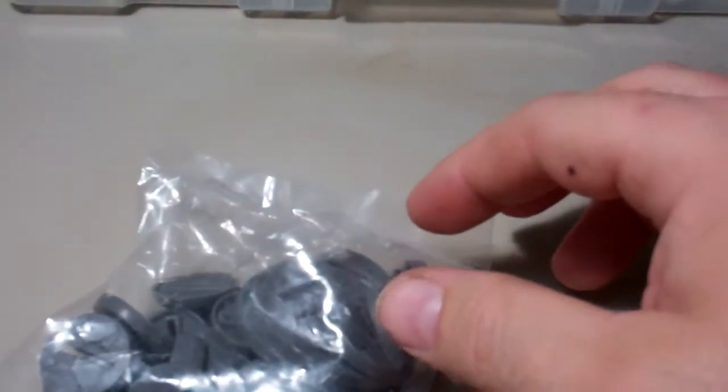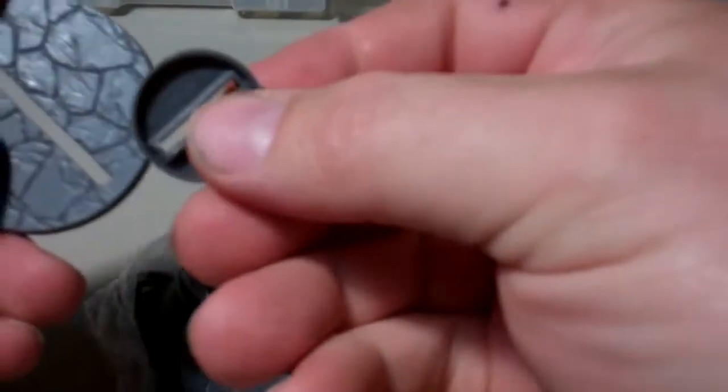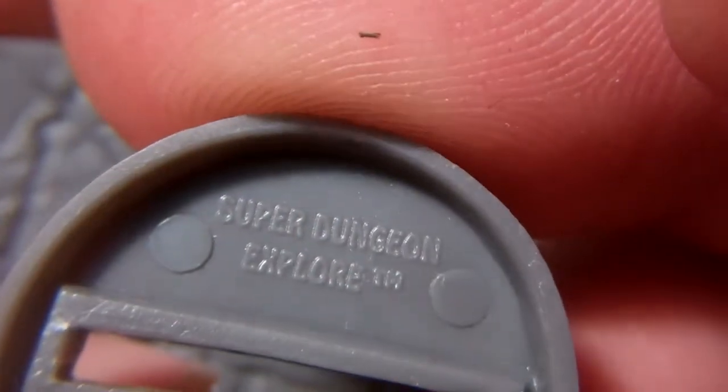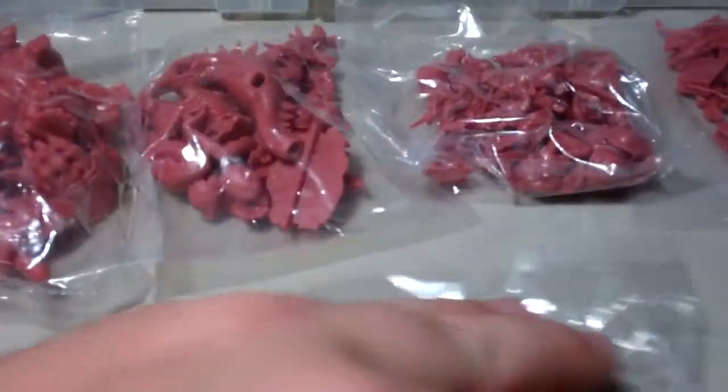I'm going to go ahead and open up all the miniatures for Super Dungeon Explorer now. We'll just take a quick look at a couple of the bases here. They all look like they have the same design on them — kind of a cobblestone slot base. There's a bunch of little bags of fellas here, and it's divided up into six different bags.